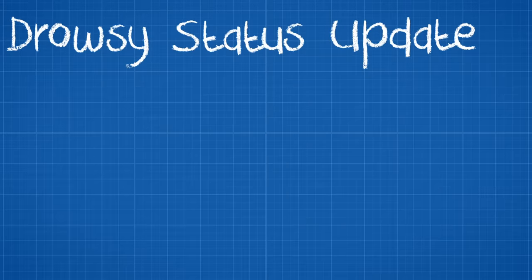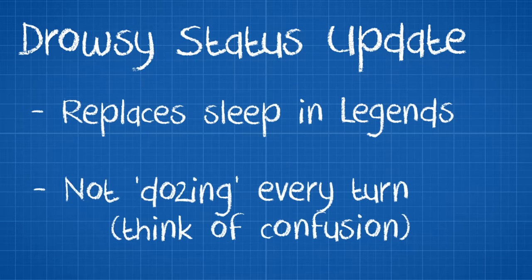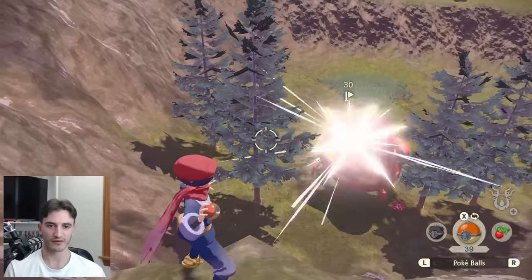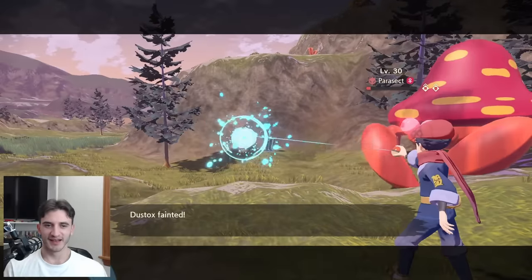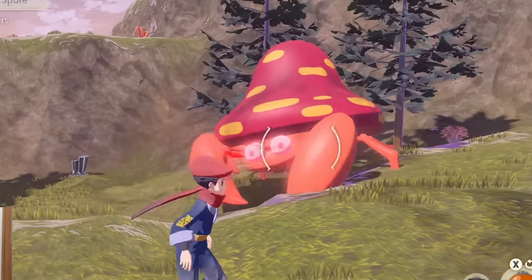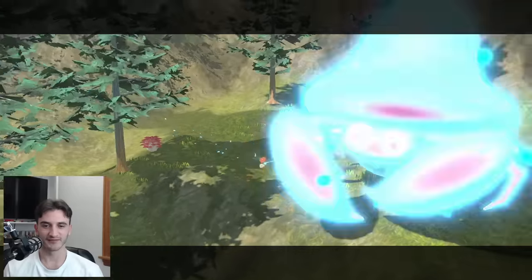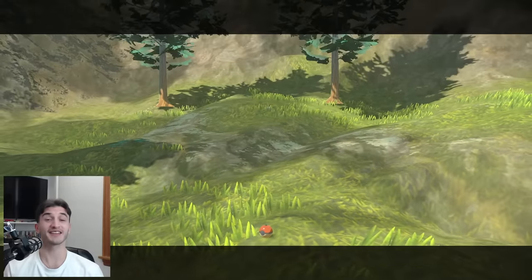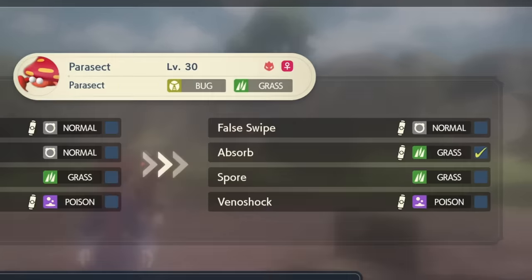For anyone unfamiliar, the Drowsy status replaced Sleep in Legends Arceus — it works much like confusion but without hitting yourself. I tried everything: backstrikes, feeding it, having it wipe my team 8 times while trying to force it into a Pokéball. Nothing worked. This was becoming a problem as I was wasting a ton of resources on only the third Pokémon of this challenge. But through determination or raw stupidity, I kept trying and eventually managed to capture Parasect — nearly an hour later.